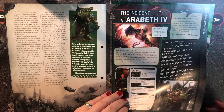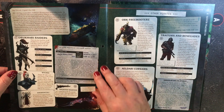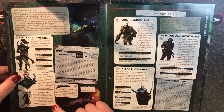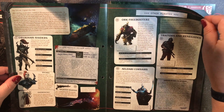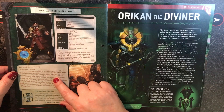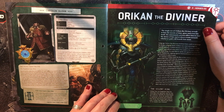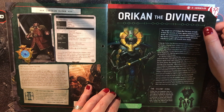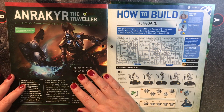We've got some more Rogue Trader info — Section E, Incident at Arabeth 4. There's information on the Drukhari: Drukhari Raiders, Witches, Homunculi, Splinter Weapons. We've got some info on Orc Freebooters, Traitors and Renegades, Eldari Corsairs, and Captain Sloane. Also Orican the Diviner — his single eye reveals him the secrets of time, space and even fate itself. His astromatic powers allow him to read the skeins of fate and direct events towards whichever path will benefit him most. And Anrakar the Traveler.